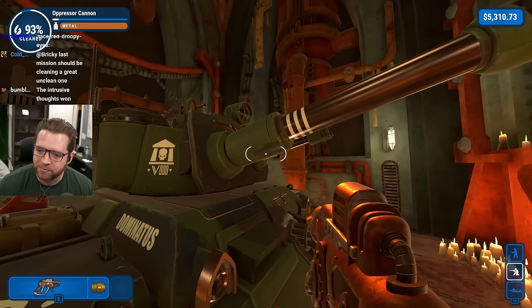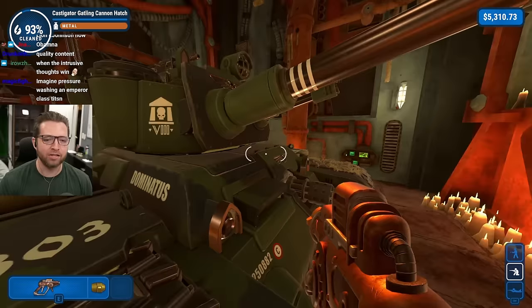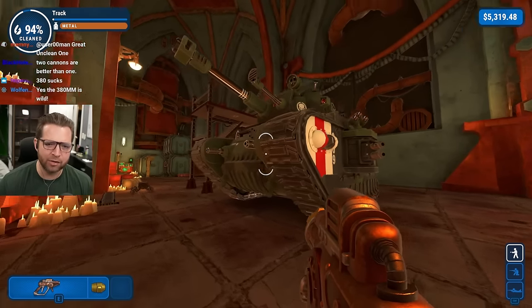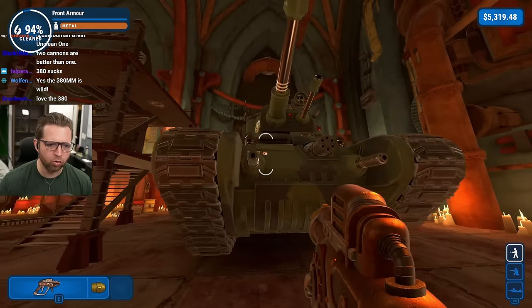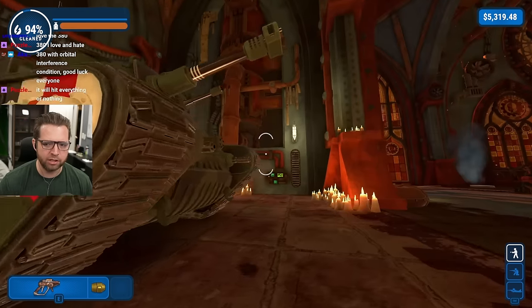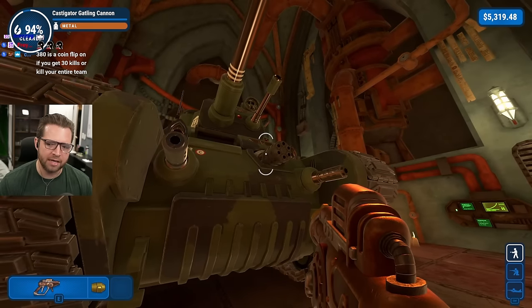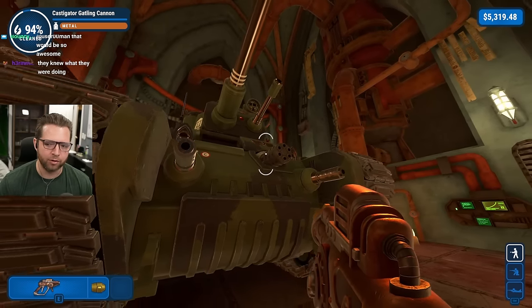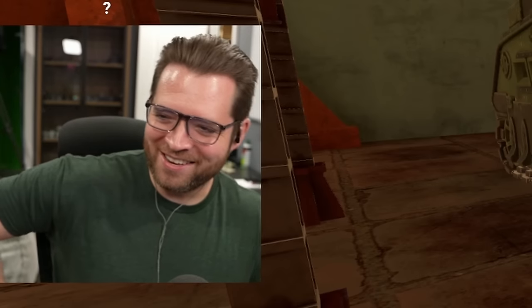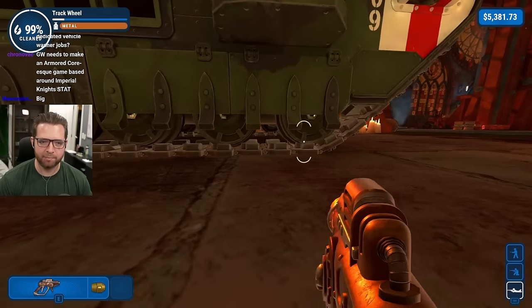I really appreciate Games Workshop knowing what their players are going to run, so they specifically put on the Oppressor Cannon as opposed to the Twin Barrel Battle Cannon. Wait - this is literally a meta Rogal Dorn: Oppressor Cannon, double melta gun sponsored multi-meltas. I guess you could trade out the Gatling Castigator cannon for a Pulverizer Cannon. This is my job to talk about this stuff.